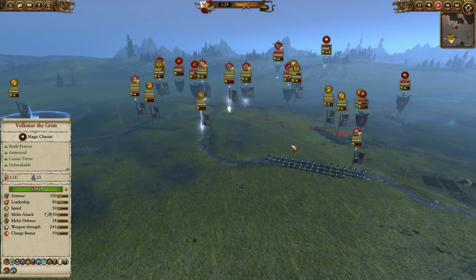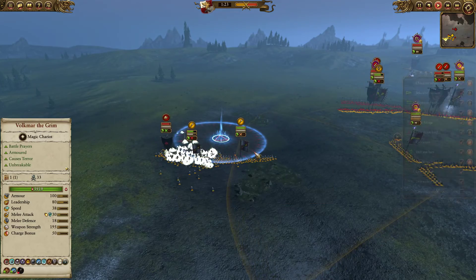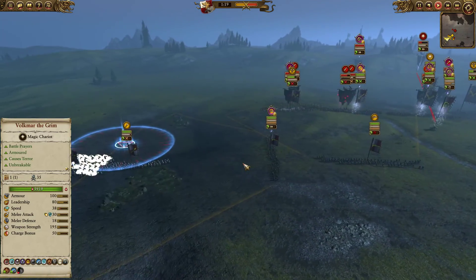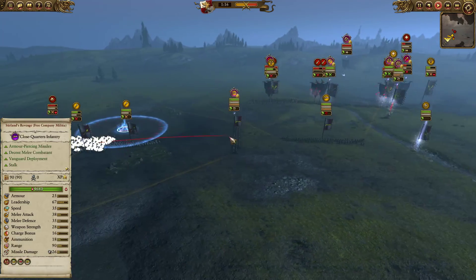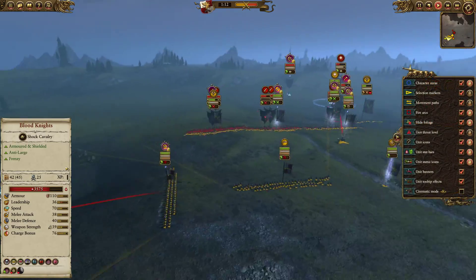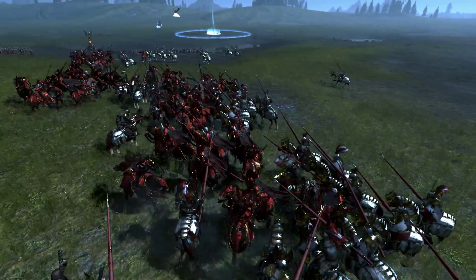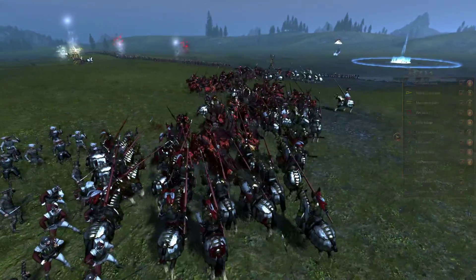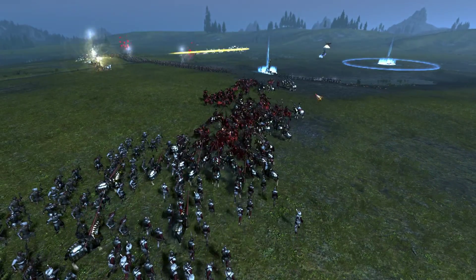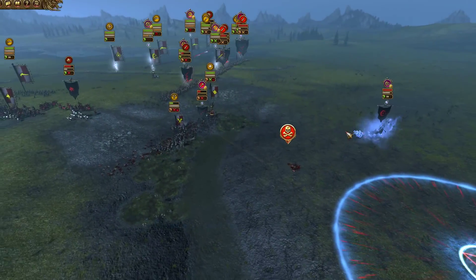We've got these Blood Knights caught by Net of Amyntok over here, so the Spearmen can get on them. We've also got the Sterling's Revenge doing some armor-piercing ranged fire, helping take down those Blood Knights. The Blood Knights on this flank were met by the Zintler's Reichsguard, and the Empire Spearmen are close by for support as well. And boom — there goes the Red Duke. The Templehof Luminarch just took him out.